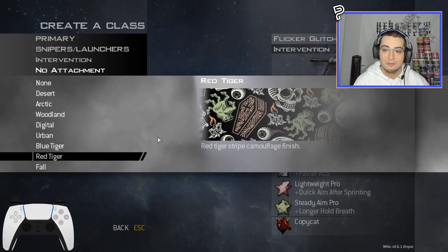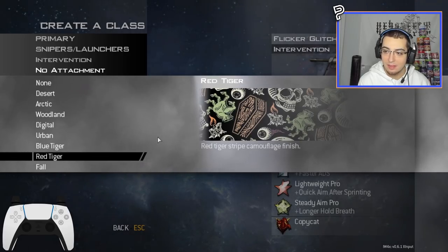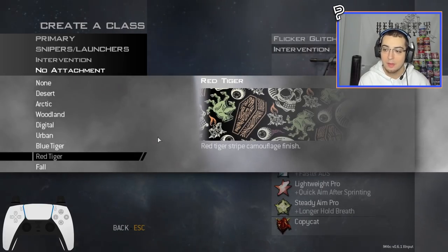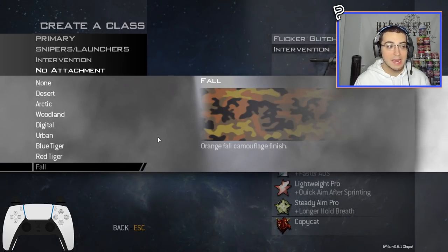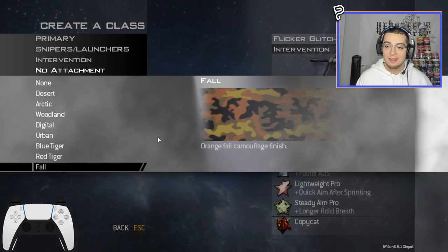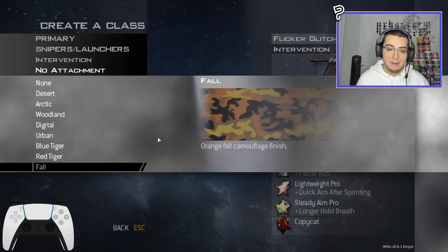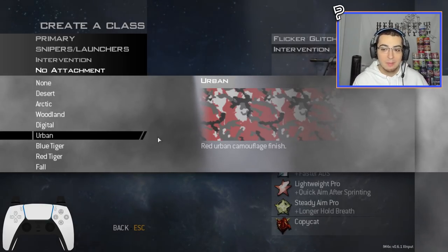The Red Tiger replacement is trippy — it has candles, eyeballs, skulls, and caskets, a really detailed sketch design. Then the last replacement for Fall also has no menu preview from JD's pack, just shows the standard Fall camo. But we'll see all eight of these in game once we start hitting shots.